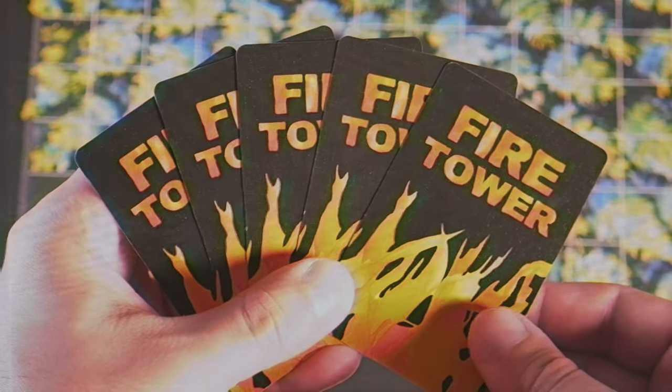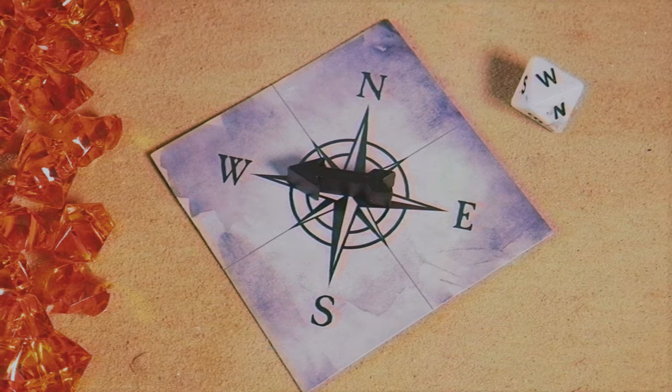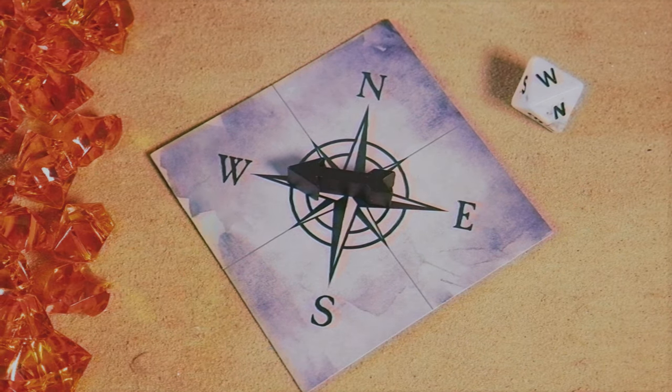You start off with five cards. Before you do anything, you look at what the direction of the wind is and add one fire token in that direction. Now, if that direction is pointed towards you, you probably want to put it over to the side where it's closer to your opponent.